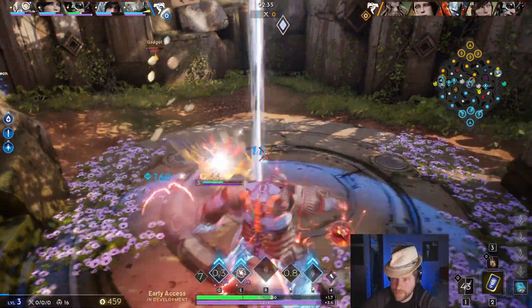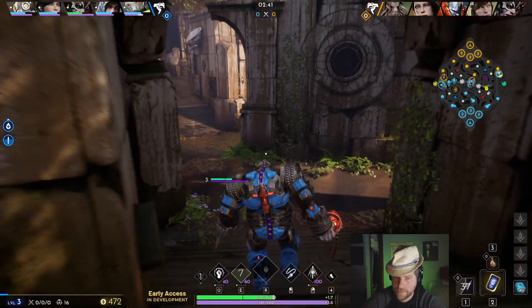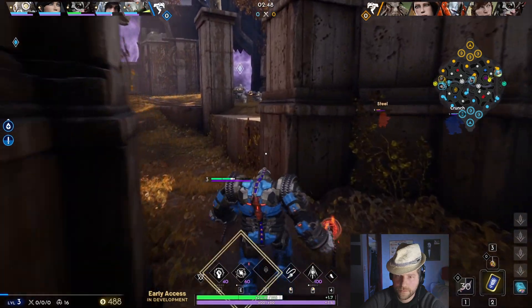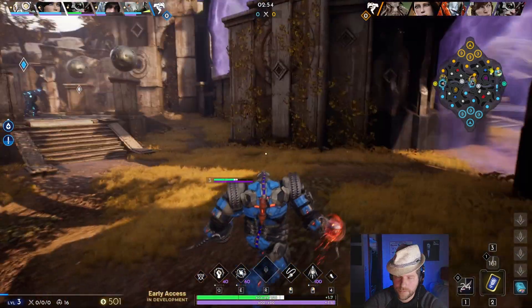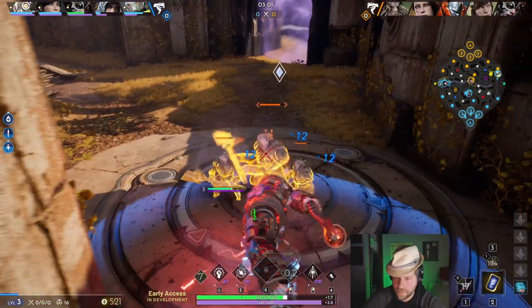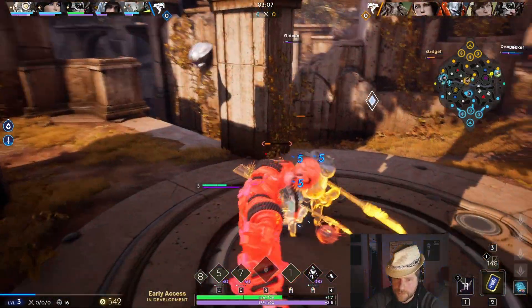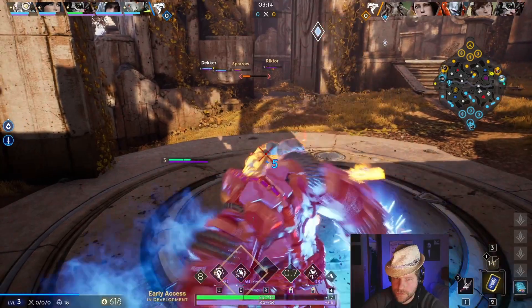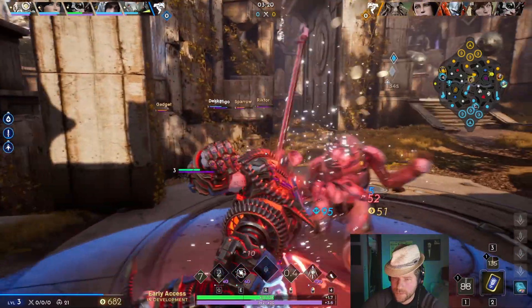Just for reference, for those of you who are not sure which one that is: it's the one where when you activate it, it saves the spot where you activate it, and then after about three seconds it brings you back to that marked spot with all of your cooldowns refreshed, except for your ultimate. This leads to some very interesting situations because you essentially have two hooks to throw, two whip slaps which is your Q, and of course your E which is the AOE damage ability.